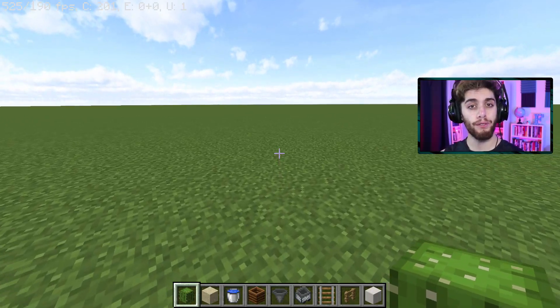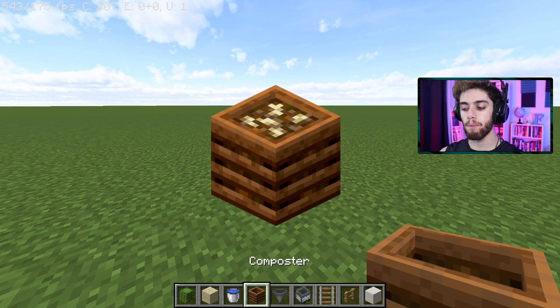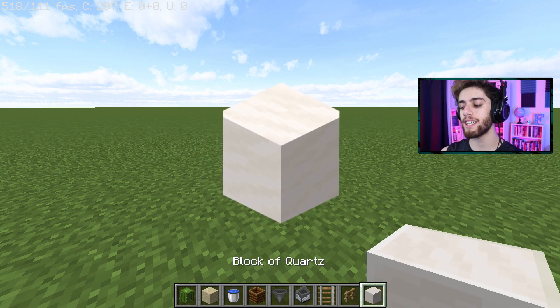Now for this farm you'll need the following: some cacti, some sand, some water, some composters, a hopper, a hopper minecart, a rail, a fence, and some building blocks of your choice. I'll just use quartz.